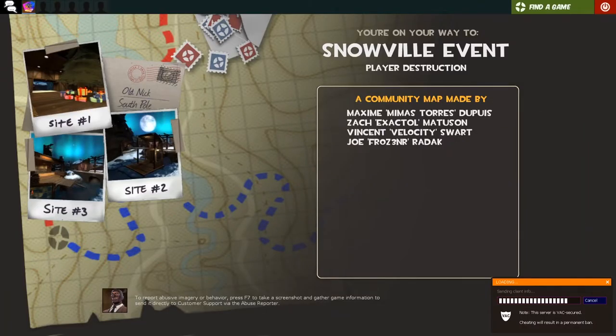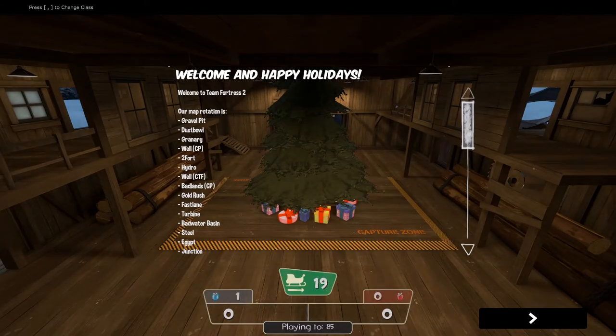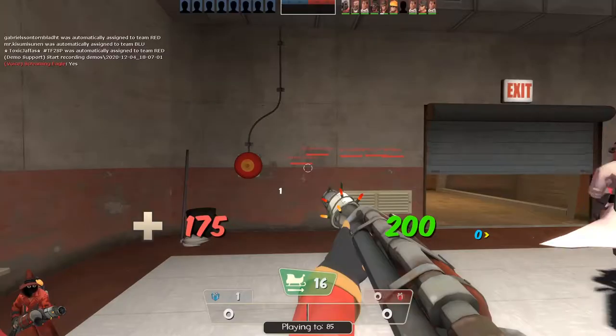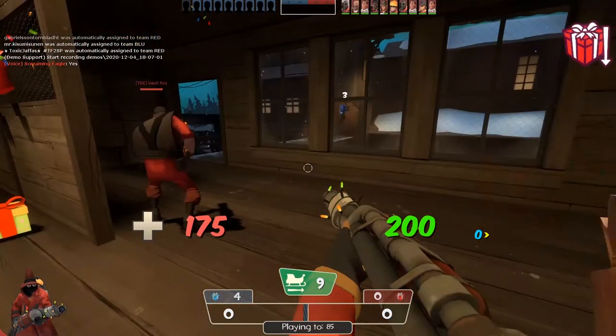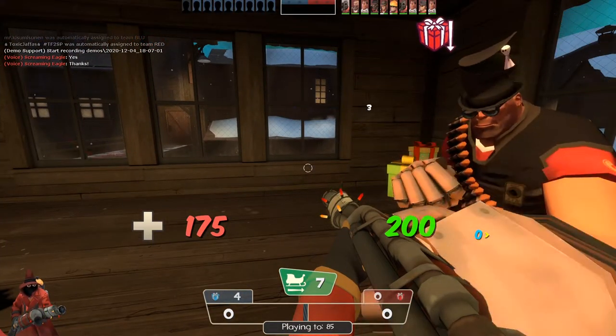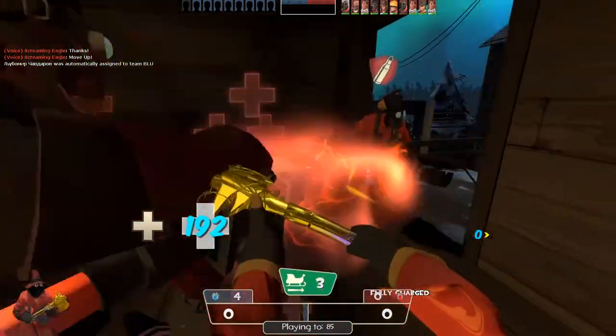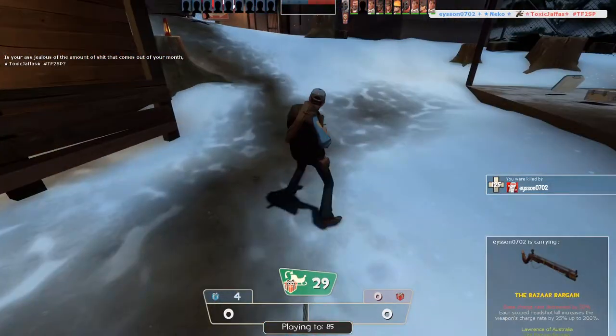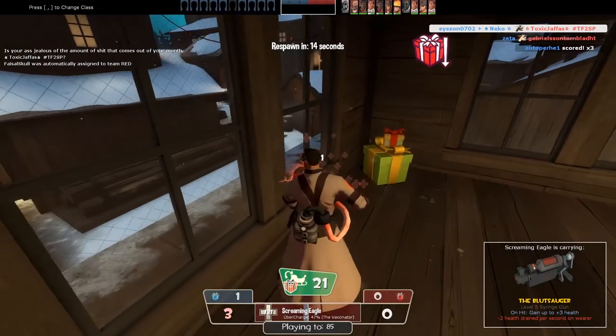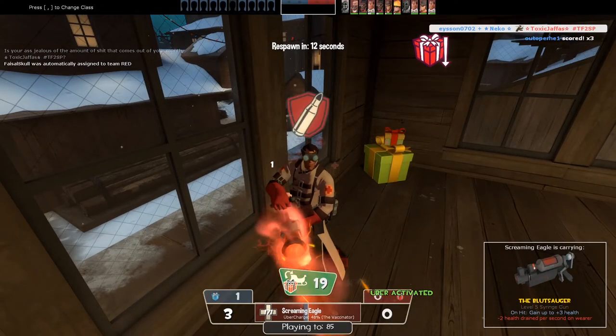We're loading into Snowville — event Player Destruction, a mode we have not seen in a hot minute. It looks like Sawmill, I'm okay with that. I'm going to be playing Pyro of course. I hear a lot of cats — why am I hearing so many cats? And I'm dead. Alright, lovely stuff — there's a hacker. So yeah, that's Snowville.